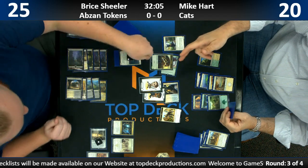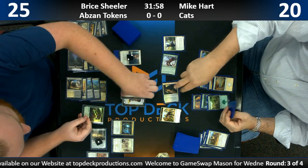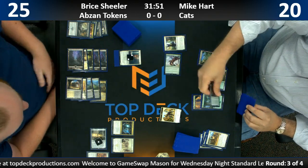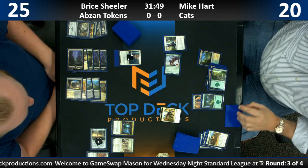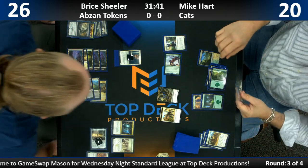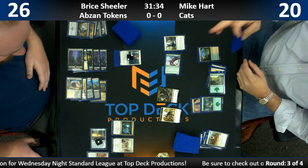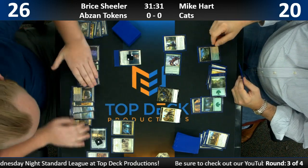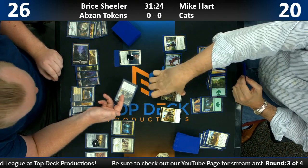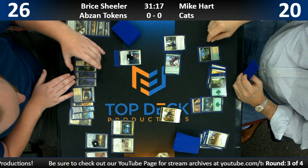I think Mike needs something to affect combat this turn, and at the very latest next turn — whether it's another Ronis. Well, the fact that he's about to eternalize the Adorned Pouncer really does help. Here's the 4-4 double striker. Now we have a big cat. Mike's complaining about a top deck, but it was scryed there, and then they figured it out.